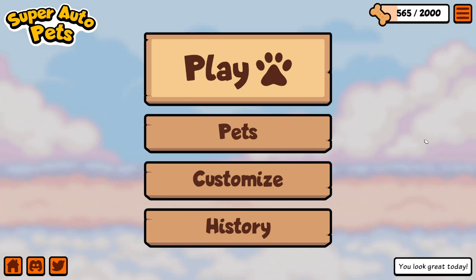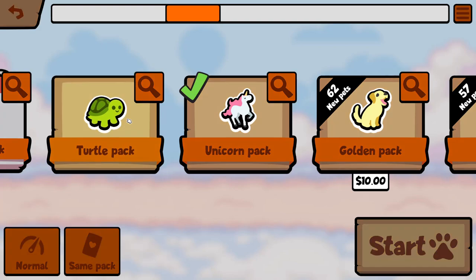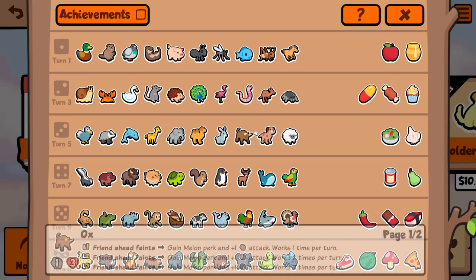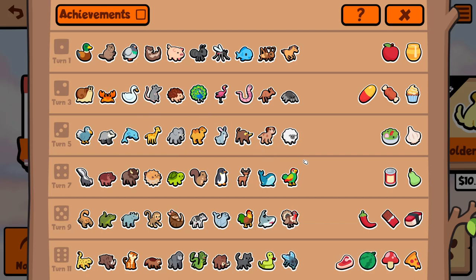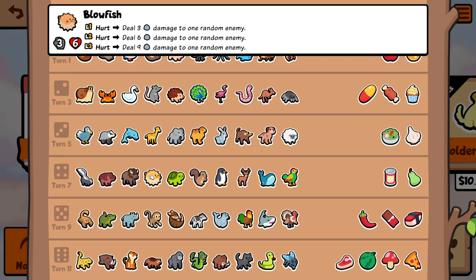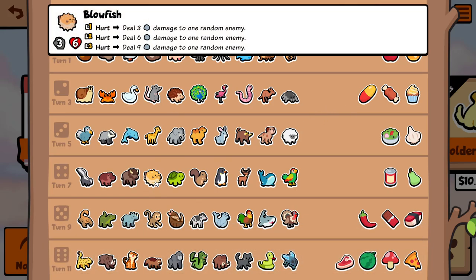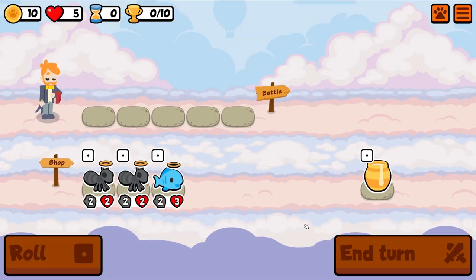I'm back playing some Super Auto Pets since the unicorn pack DLC dropped. I'm interested in getting back to the turtle pack — it's my favorite. I play this one a lot, building less common combinations. If you win you win, if you lose you lose. I've quite enjoyed making things like the hedgehog-blowfish combination where things are just flying everywhere causing absolute chaos, so I'll give that a run.